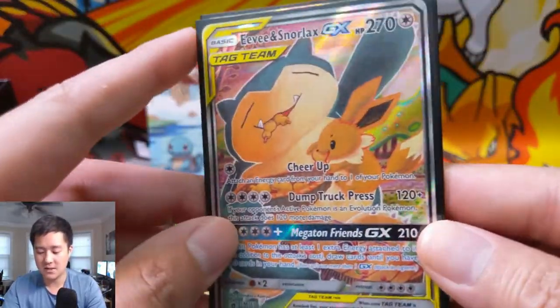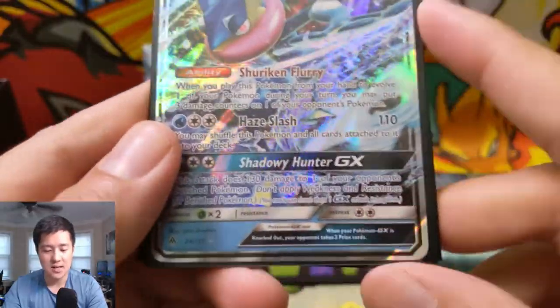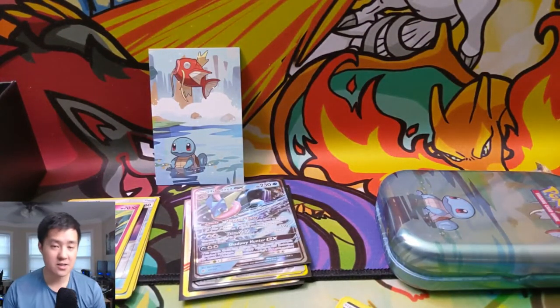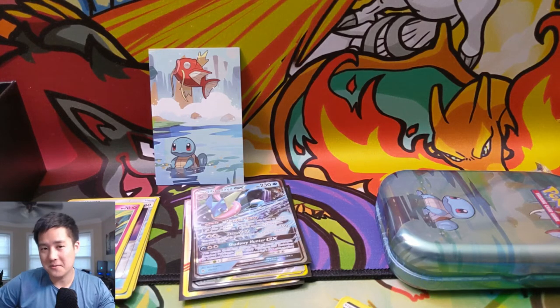Still a very good opening overall. We pulled our very cool alternate art Eevee & Snorlax promo, a Full Art Pidgeot EX, and a Greninja GX — definitely a very strong opening. As always, thanks for watching, like, comment, subscribe down below. I'm Moana Turtle, I'll catch you guys next time. Peace.